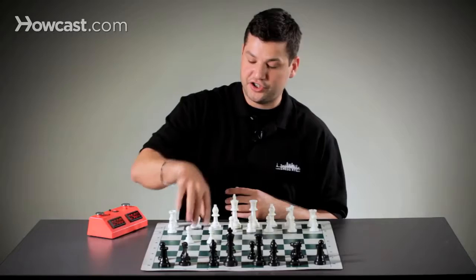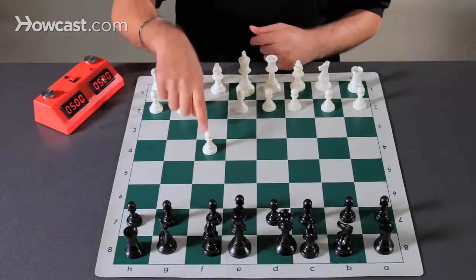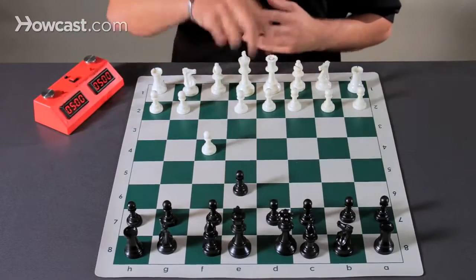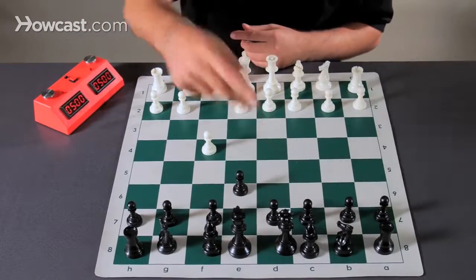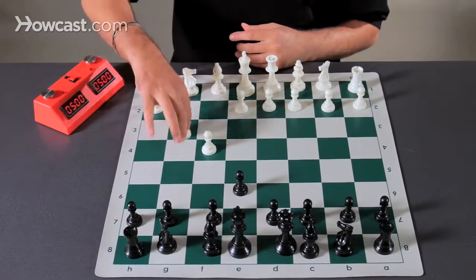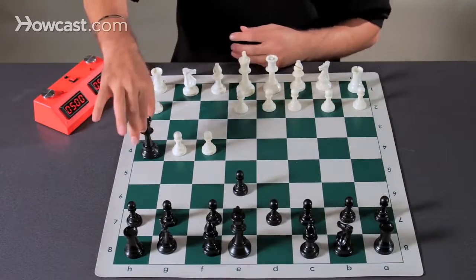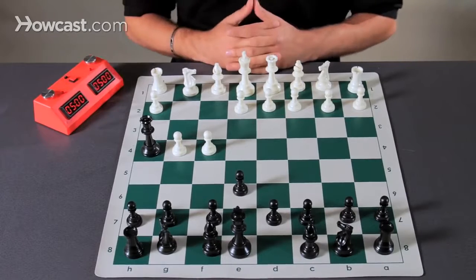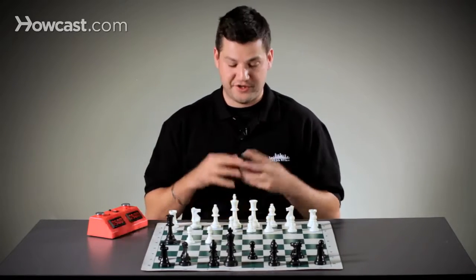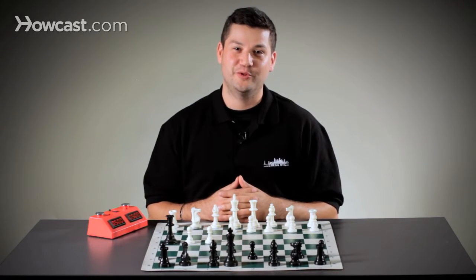To show you once again: white opens up making the move F4, opening up the king's diagonal. Black plays the pawn up, opening the queen to make a direct threat on white's king. White plays G4, and black responds by bringing the queen out to make a direct threat on white's king — leaving white with no option to run, block, or capture, ending the game in only two moves.